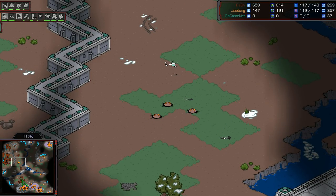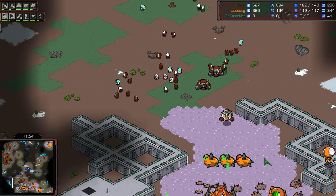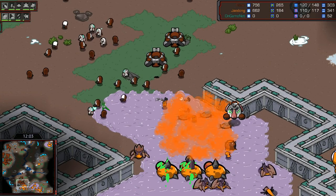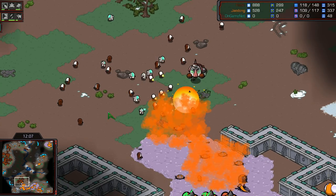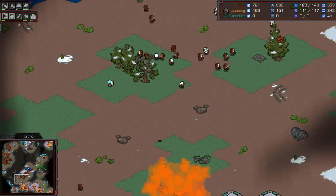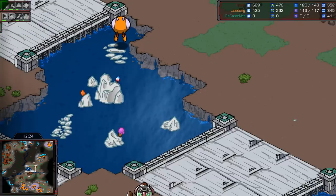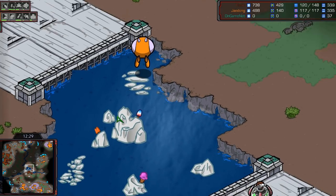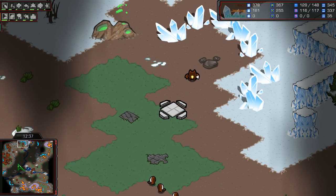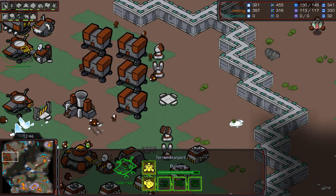Lurkers right here dealing with reinforcing units — so genius from Jadong, picking off units and slowing down massing at the front door. The spines are in range of the sunkens, a single zergling cruises out to die, and dark swarm is done. Defilers are here — another dark swarm. Picture-perfect timing and placement on these dark swarms from Jadong. Flash has to get out. Fourth base coming up for Jadong — that's a gas and mineral expansion. Third base for Flash at the same time. Back in Flashville, making science vessels and a dropship too.